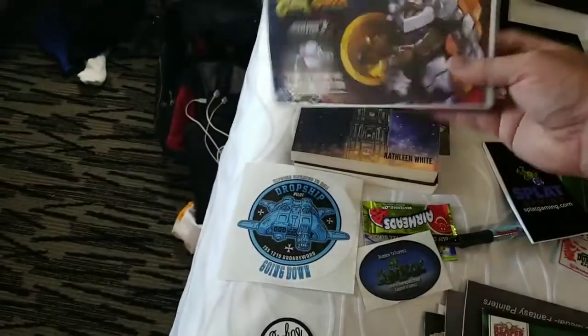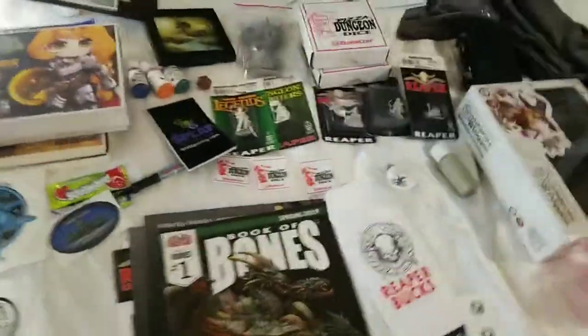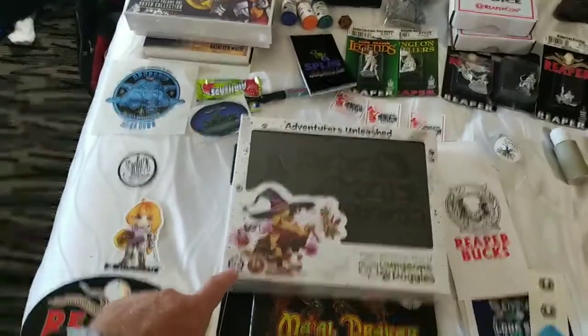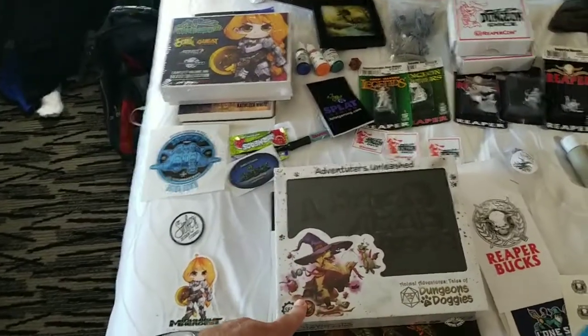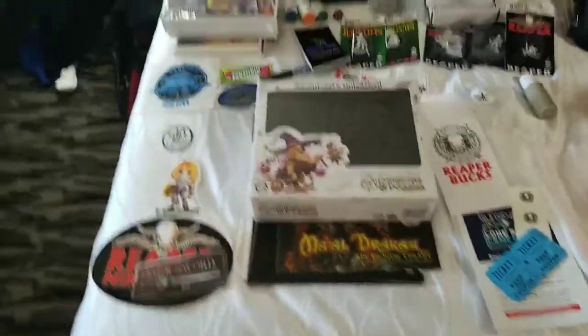So I bought the entire line — it's 40 bucks for like 17 bottles. 12 mil droppers, so they're a little smaller than what you're used to, but it's fine — they're for chibis. Then my patron and one of my good buds, James, actually was able to get me the Dungeons and Doggos because at the time when it came out I missed it. So I now have Dungeons and Doggies and Kitties and Catacombs, which I did back.